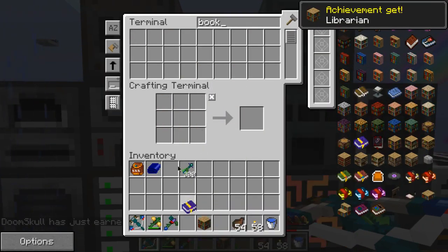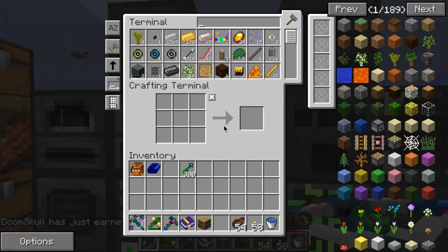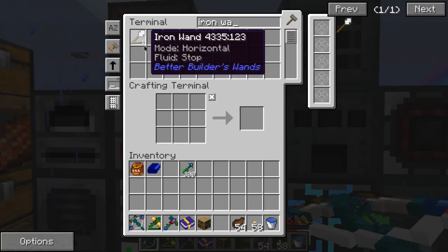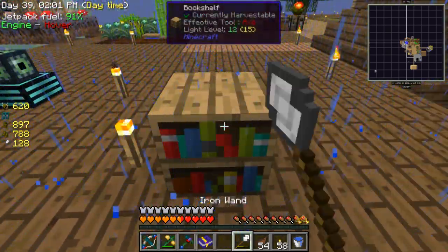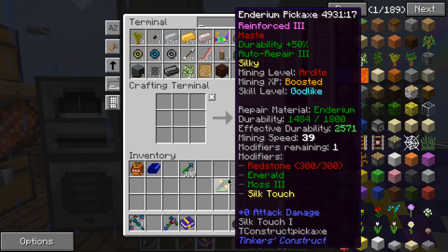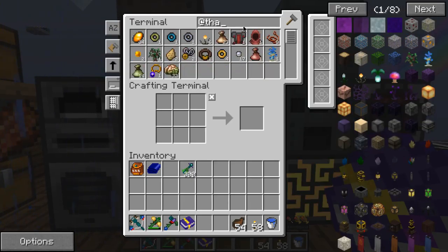Let me check what that says — iron wand — nope, that's not it. I guess I'll just search up Thaumcraft. I wonder if it's even in the pack. Yeah, it's in there.